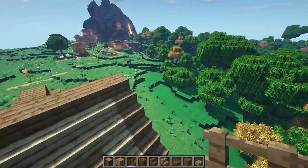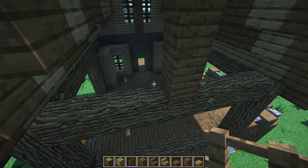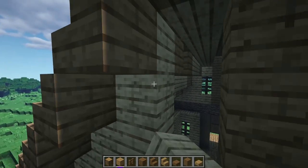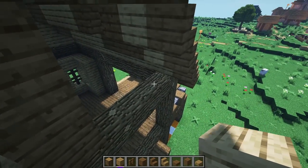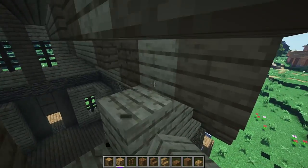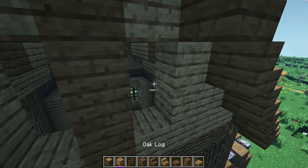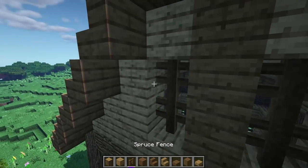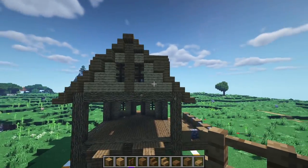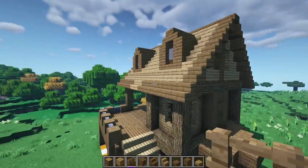Do the exact same thing on the backside as well — take out your oak planks, do the same thing, missing those two blocks, and stick in some spruce fences just like that. That's a nice looking A-frame fill-in right there.